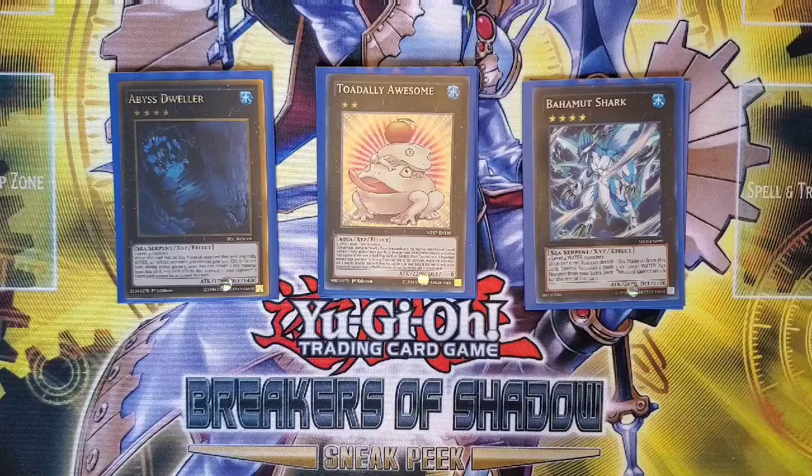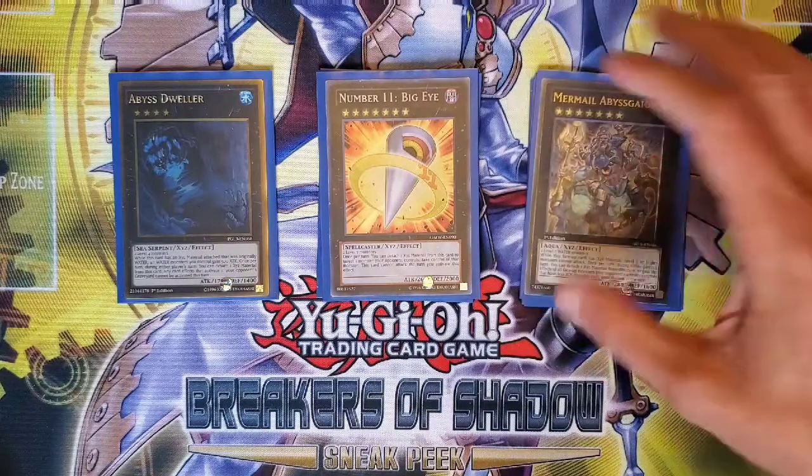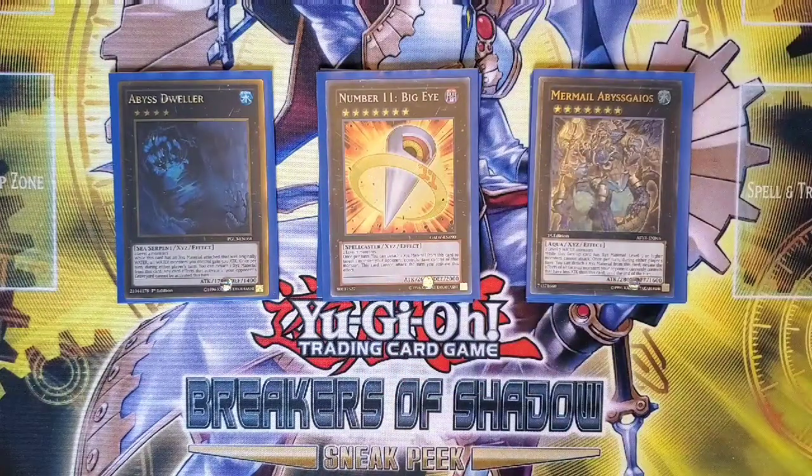We've got a couple of Rank 7s: Number 11 Big Eye and Number 35 Ravenous Tarantula — well, Gauss. Big Eye is worthy of the addition: it's targeting but non-destruction removal, so it can be a real good problem solver. Gauss is great to go for if your hand is a bit clunky — those level sevens don't always match up well, and a monster negation is obviously great, although he does limit attacking monsters above level five, which is a super random effect.